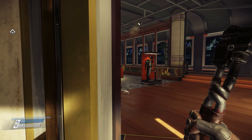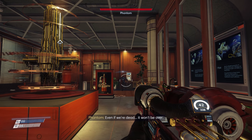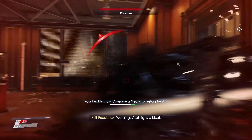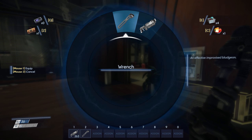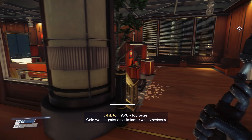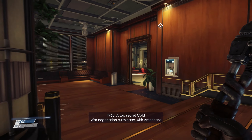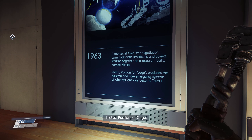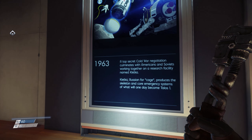Phantom! Oh my god. Does this work on phantoms? Oh. E. Oh my god that does not give me a lot of health. Let's use a second one. 1963 - a top secret Cold War negotiation culminates with Americans and Soviets working together on a research facility named Kletka. Kletka, Russian for cage, produces the skeleton and core emergency systems of what will one day become Talos I. So there's the alt universe thing I was prepared for.